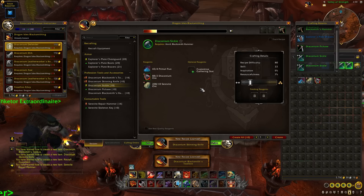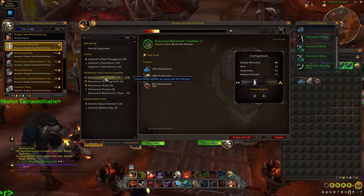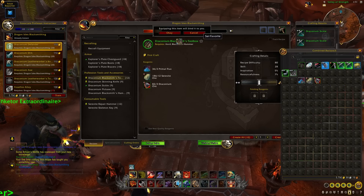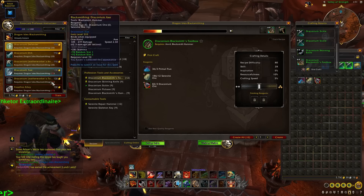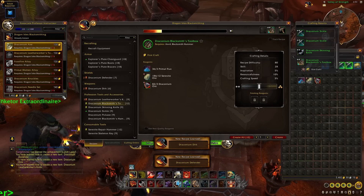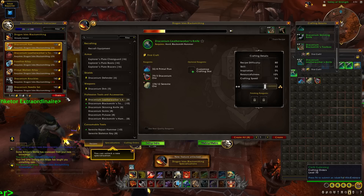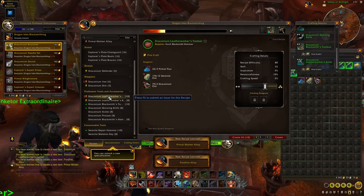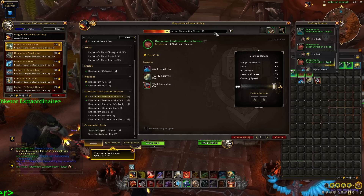Learn some new recipes. From 16 to 19 we're making a Draconian Skinning Knife. That puts us to skill 19, then craft a Draconian Toolbox — guaranteeing three skill — which we'll also equip as an accessory giving us resourcefulness and crafting speed. Skill 22: learn a few new recipes and make the Draconian Leatherworker's Knife for three skill points. Then make two Draconian Leatherworker's Tool Sets, each guaranteeing three skill points, which should get us up to skill 32.